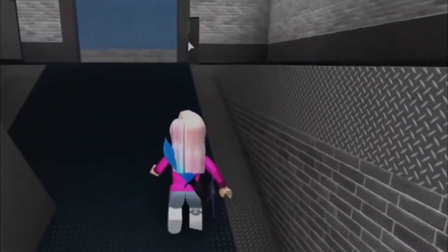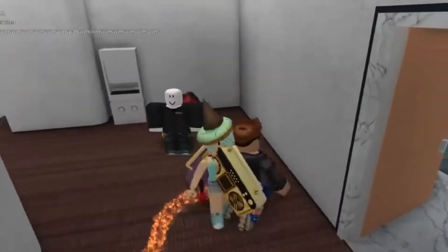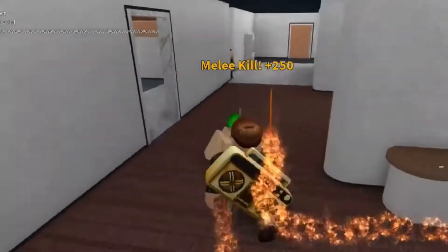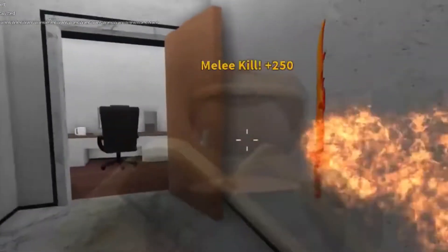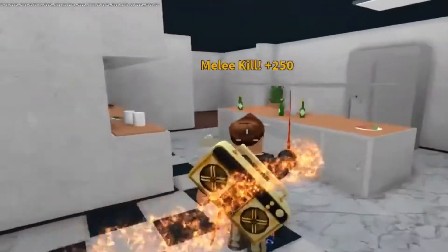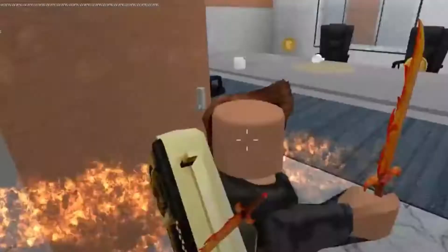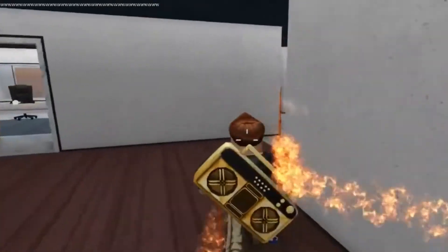Five pets in Roblox Murder Mystery 2 that every user must have. Number 5: Death Speaker. Obtained initially by opening pet boxes but now only available through trading, Death Speaker is easily one of the rarest and most valued pets in Murder Mystery 2. The rarity skyrocketed to godly once the pet box was removed from the game. Unfortunately, it's lost a lot of value due to a duping glitch. Death Speaker leaves a blue flaming trail when floating around. Its appearance is a black skull with tones of blue and black, two horns, glowing eyes, and a purple mixed silver hood. Even after losing much value, Death Speaker is adored by the community and has become one of the best pets in Murder Mystery 2.